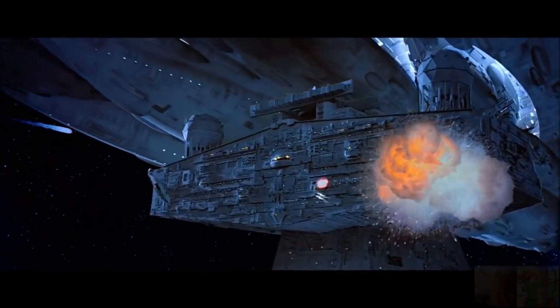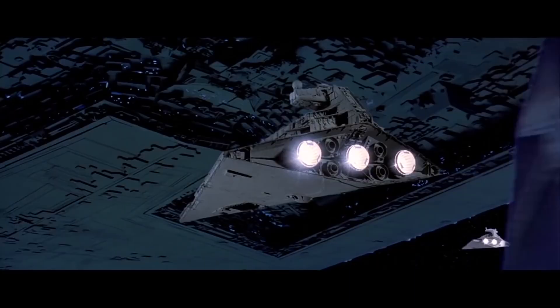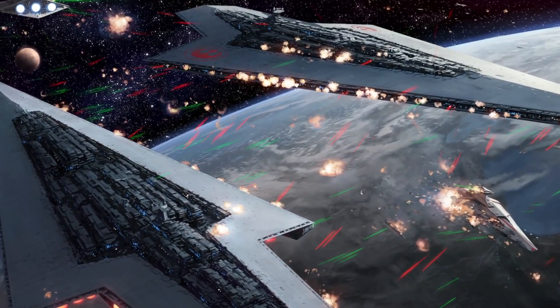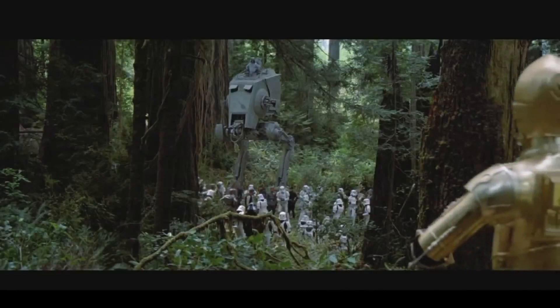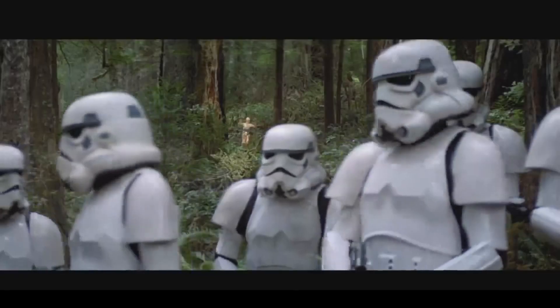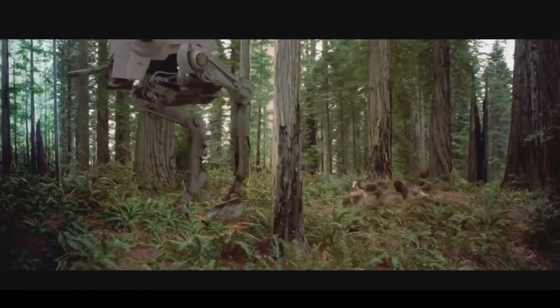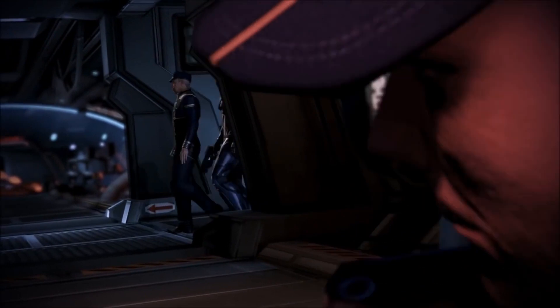Death Star 2 was protected by a sizable Imperial fleet known as Death Squadron, including 30-plus ISDs, countless TIE fighter squadrons, at least two battlecruisers, several Tector Star Destroyers, and of course the Executor Super Star Destroyer. The Executor possessed over 5,000 turbolaser cannons, ion batteries, and concussion missile launchers, along with shields protecting against physical and energy-based attacks. The Empire's base on Endor's moon had only a small garrison of AT-STs and a battalion of scout and stormtroopers.